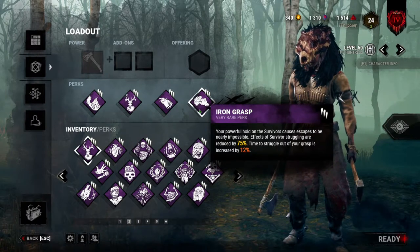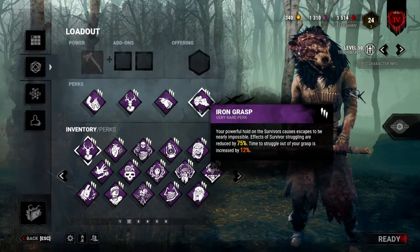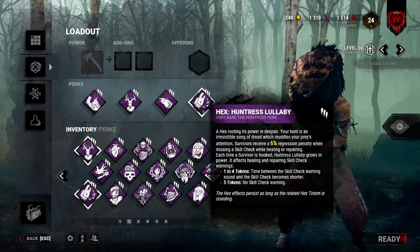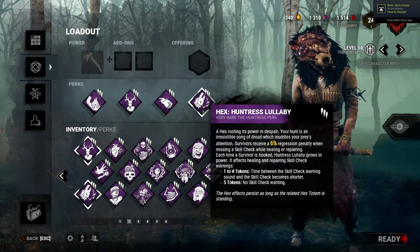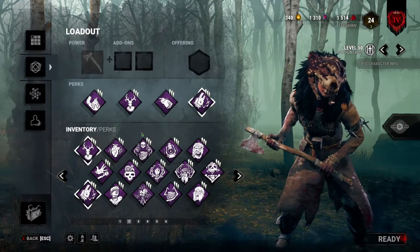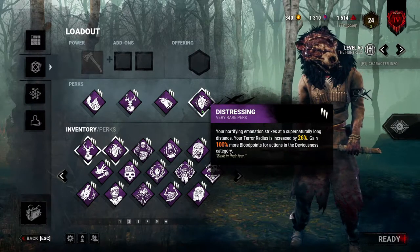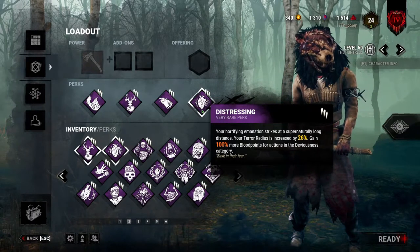Iron Grasp will reduce the wiggle effect by 75% and cause the time to struggle out of your grasp to increase by 12%. Two perks you can replace: Huntress Lullaby is decent — as long as you're getting hooks in your games, it'll make skill checks progressively harder and harder, making gen progression go down, as there's a 6% progression penalty on top of your skill checks. You also have perks like Distressing, which you can use in any of these slots. Distressing will increase your terror radius and give you more blood points. If you're looking to farm early blood points, Distressing is a great perk to use, but it's not very practical unless you're trying to confuse people.